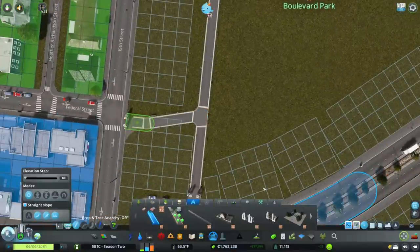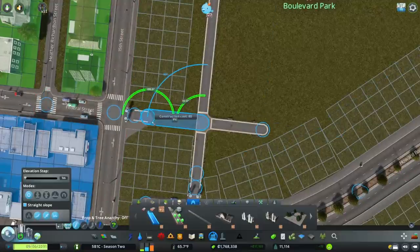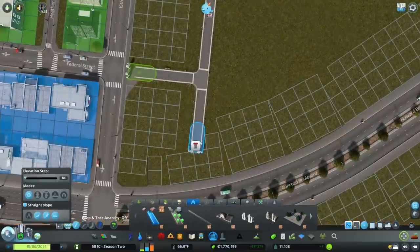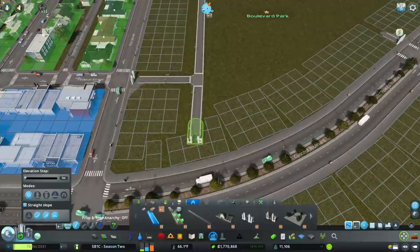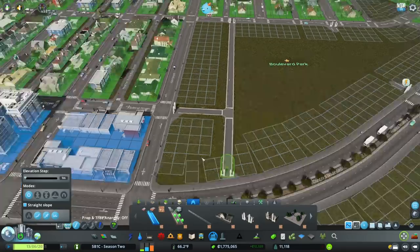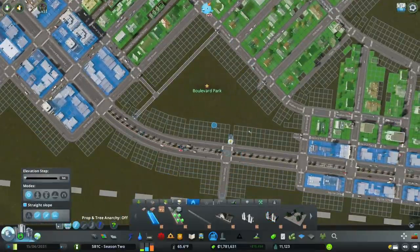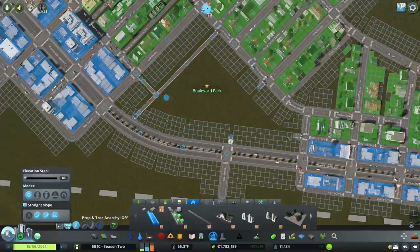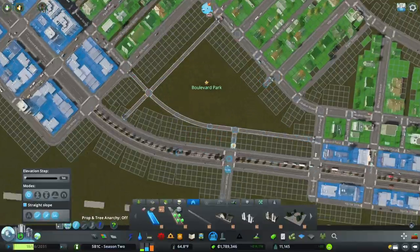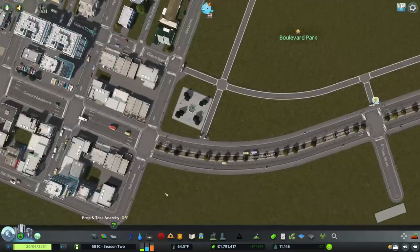I'm going to line this up with Federal Street so it goes straight on. Now I have everything about where I want it. I just need to move this gate so that it runs up against Concord Boulevard — I don't want it too close, otherwise I won't be able to get the fence to connect over here. Now let me make sure people have a reason to go to the park. That gives a nice little entryway and a nice little scene right at the end of the park.